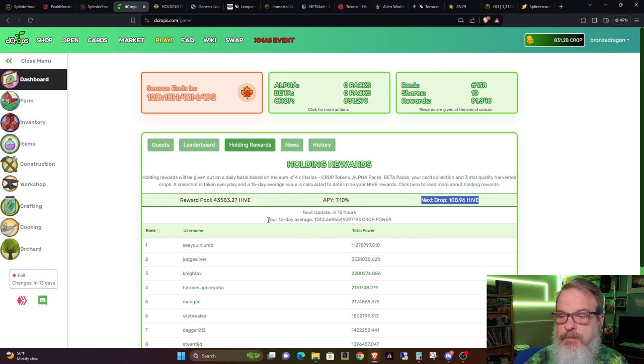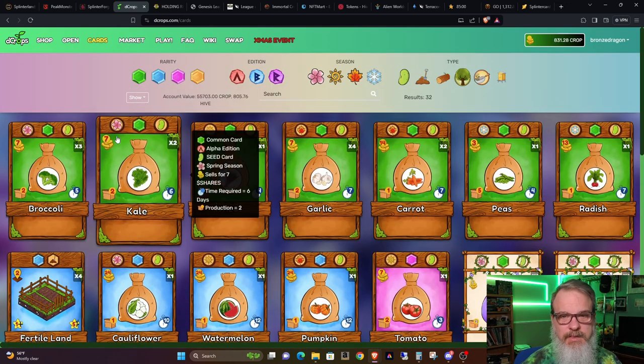Right here you can see what your 15-day average is. My 15-day average is about 1,243 and a half, so I've got a long ways to go before I start getting holding rewards. With that said, it's something I mean to continue with — as my plans are to just continue and slowly build. My immediate plans are to maybe pick up a few more rare lands, as well as pick up my rare and common seeds. I want to get to four for each seed per season and then we'll go from there. I think this is one of those things that unless you're going to just jump in and throw a ton of money, it's one of those things that just builds over time.